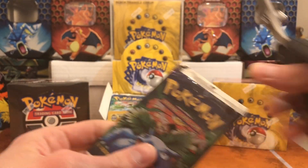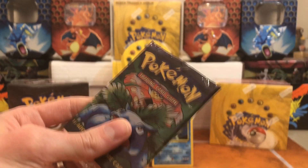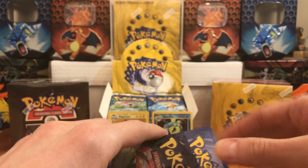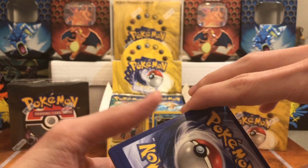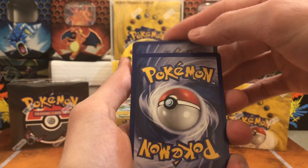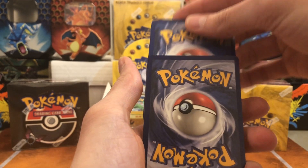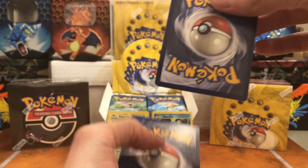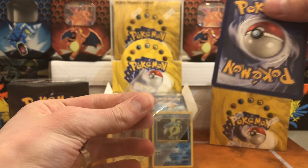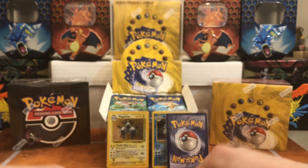Excuse me — next pack. We have two more shots for a no-stage Blastoise, a Charizard, anything like that. Venusaur of course would be awesome as well. One, two, three — okay, let's put these cards down, reach over for a sleeve, gotta keep it on camera.